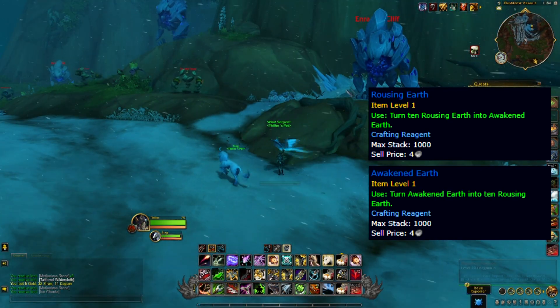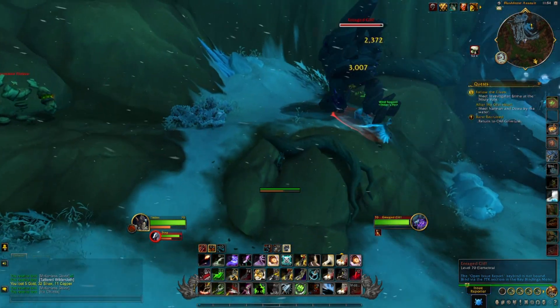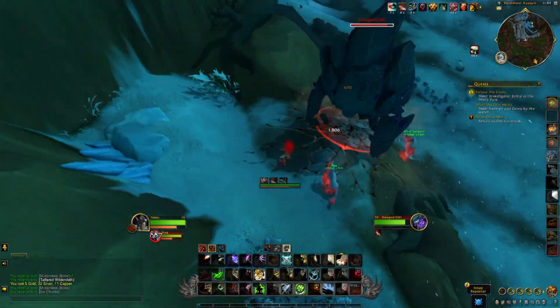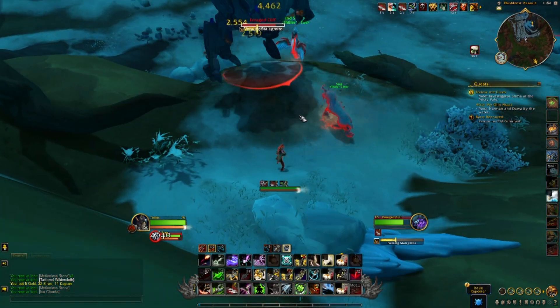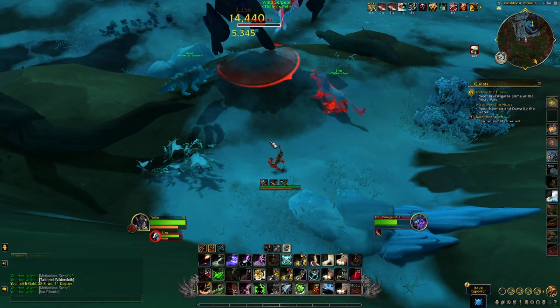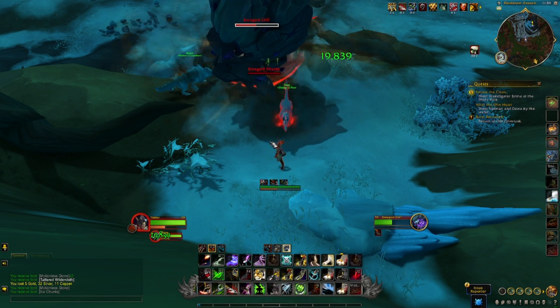Both the Rousing and Awakened Earth are used in a huge number of recipes for the new overhauled crafting system in Dragonflight, so these are going to be in demand. Since both versions are used quite widely in crafting, if you're farming these to sell, you probably want to be selling both of them on the auction house to increase your sales and the amount of gold you make.